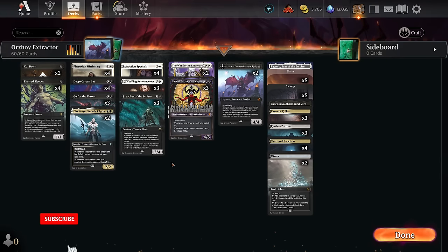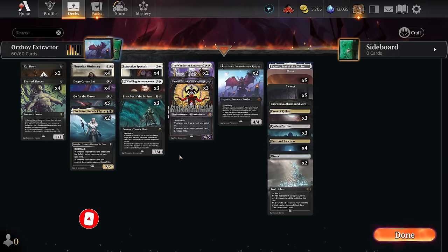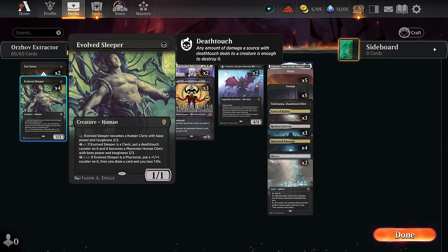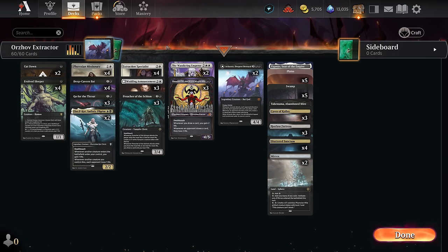Hello everyone, it's Slav here and today we are playing Auras of Life Gain that doesn't fear any tier 1 aggro decks because we are resistant to it. We have a low-key broken card with Extraction Specialist that is literally two cards in one, and our two-drops — even Sleeper is a great hit because it doesn't need to attack but still brings so much value. So let's see it in action, have fun and enjoy.